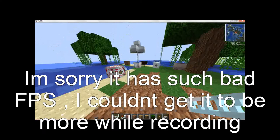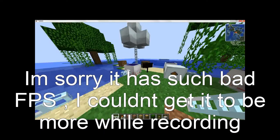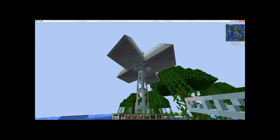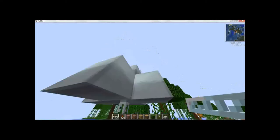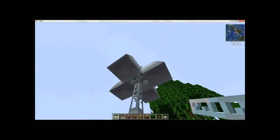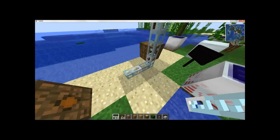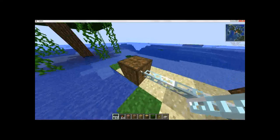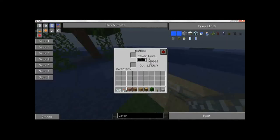Okay, so first off we go with solar energy. This, as I said, is a solar flower, which consists of a lot of solar panels, some glass fiber, and then you connect it to a bat box like this. This will make it receive energy.